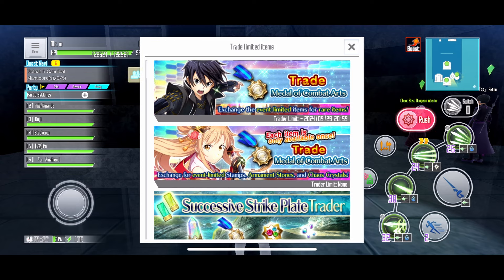Which one is the monthly reset? It is the Kirito one, which is at the top of this list. And Asuna is a permanent, which you don't really care about. It has more special stuff there, but we don't really care about it. We only care about the Kirito one because they have two skills that you should buy immediately once you see it, or if you have enough combat metal to buy them.